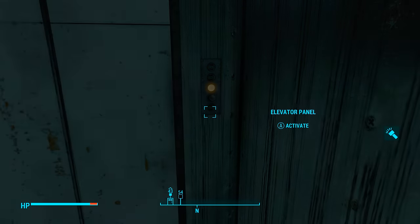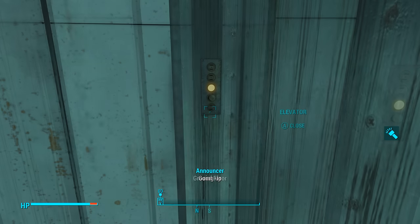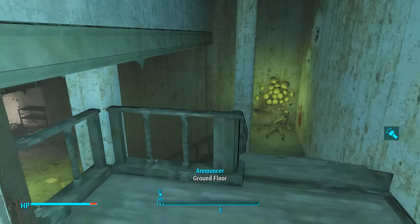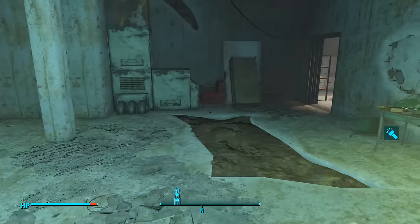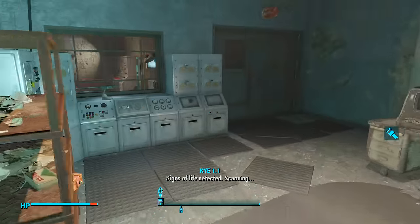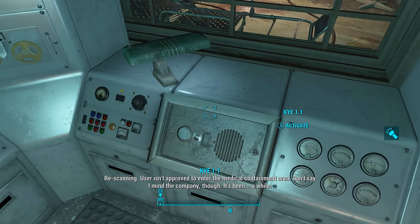Weirdly, the announcer says 'going up' even though this elevator takes you to the basement, so I'm not too sure what's going on there. Once in the basement we want to walk down the stairs and head over to the room with the complex computer terminals. Over here we can speak to an intercom by the name of KYE 1.1, which is some kind of AI system.